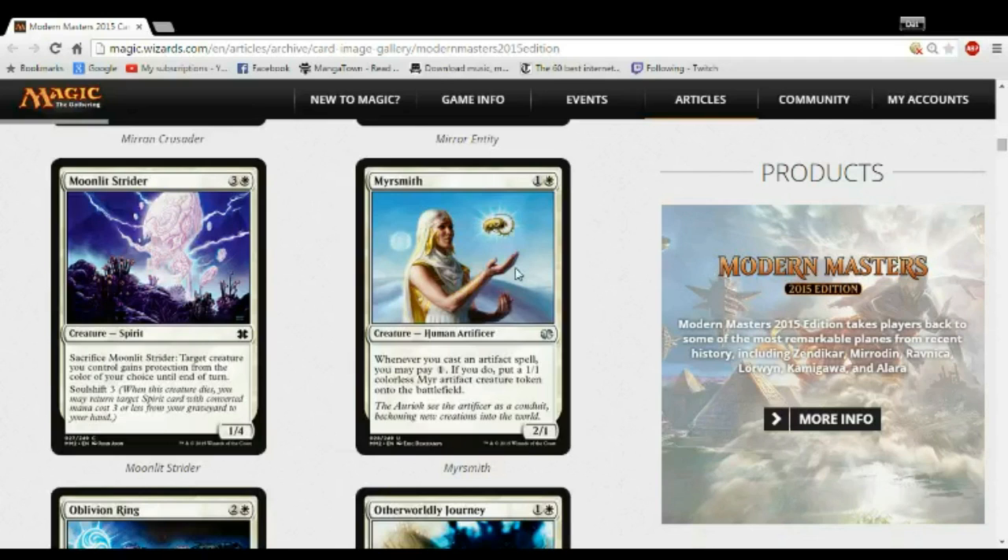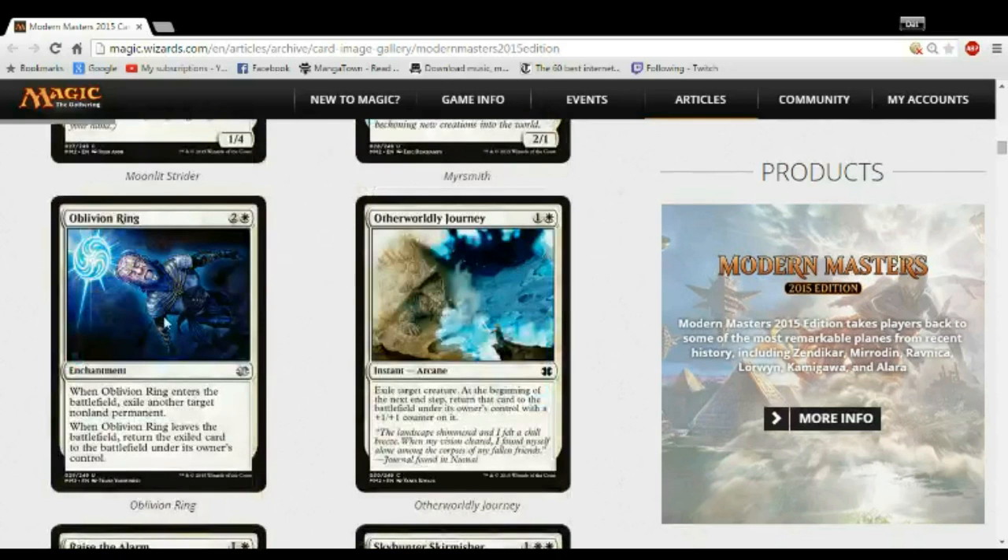Myr Smith is made for the blue-white artifact decks. If you have artifacts, this card is crazy because you make a constant stream of chump blockers, you enable Metalcraft faster, and it'll be a fun time. But don't first pick it — you need the artifacts before Myr Smith to make it really good. Oblivion Ring is a card where you don't need any synergy — just like Arrest, it's a strict upgrade of Arrest. You play it in your white decks and non-white decks because it's easy to splash for; it's only one white and gets rid of one thing forever. Play it every time, it's super great.